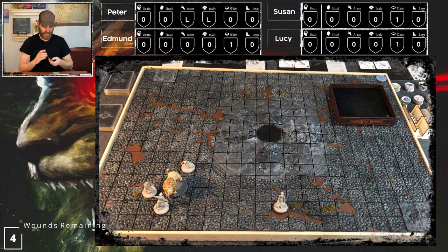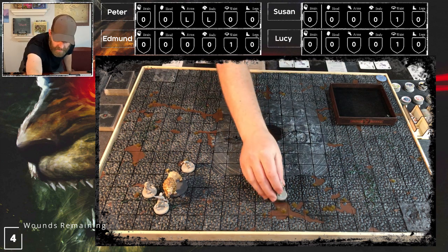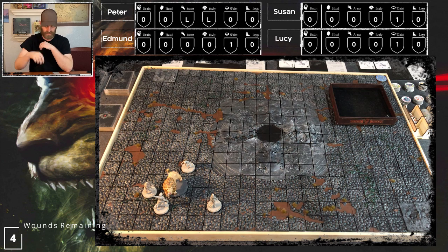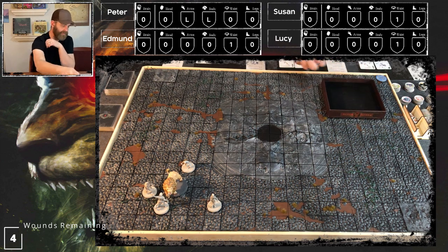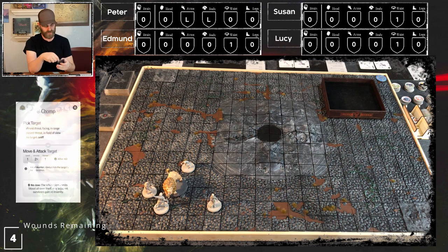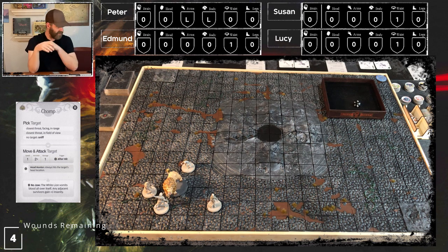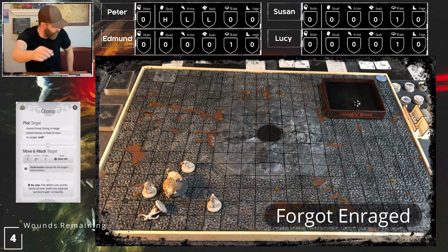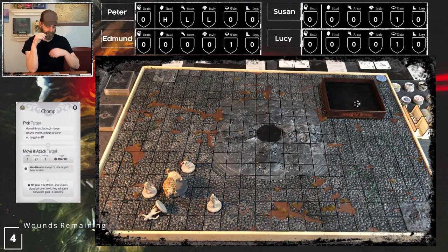Edmund can't quite make it into position. White lion's turn: Chomp again - closest threat facing is Peter, who's already pretty wrecked. Speed one, hits on two-plus, always hits the head location: hit. We just do a heavy to the head, so Peter gets knocked down.